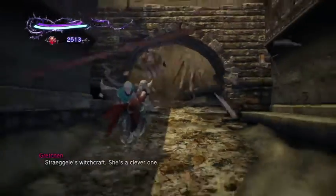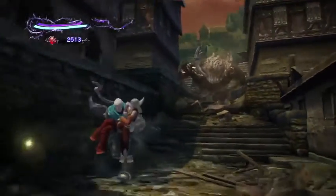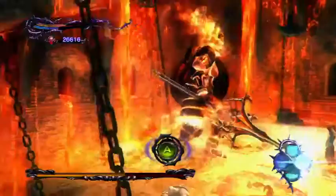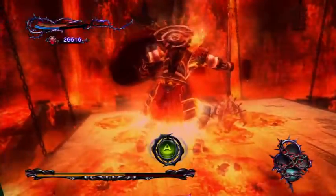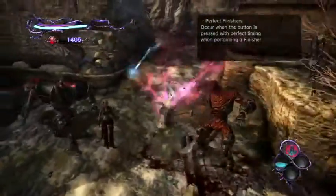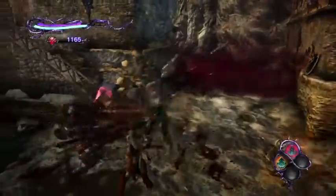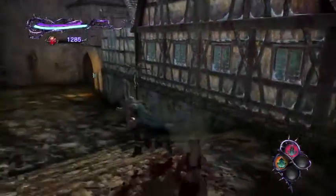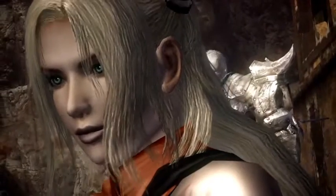By far the most frustrating elements of Knight's Contract revolve around Gretchen's aggravatingly self-destructive instincts. Since Henrik cannot technically die, it's Gretchen's life bar that you have to mind. The problem stems from Gretchen's uncanny habit of standing motionless as she's pummeled by enemies. You have to constantly keep an eye on her, which isn't always easy thanks to the wonky camera and often cramped environments. She's so useless that it's unclear why she's even tagging along.